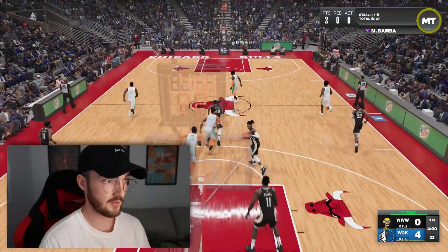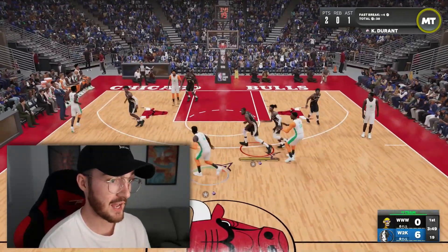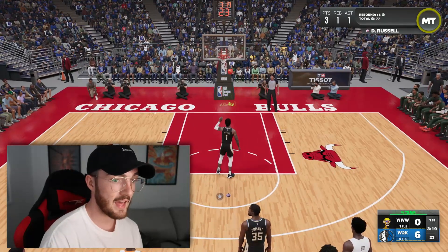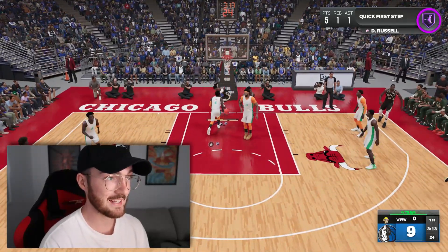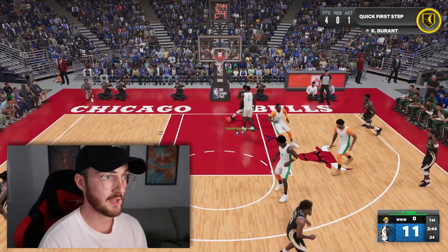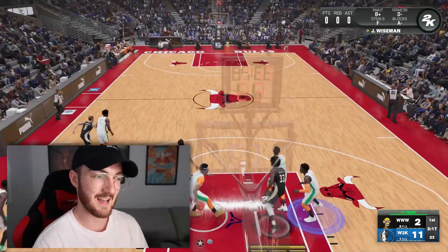We are out of the gates so strong — Durant leading the way. We get another stop; this is just what we need. We take a transition foul — free throws — and we're 7-and-0 in the first minute and 40 seconds. Our opponent has pink diamonds but I'm proud of this team; it has absolutely zero chemistry. Another bucket, another stop. We start the game off 11-and-0 before the second unit comes in, which is a downgrade.